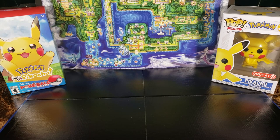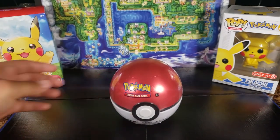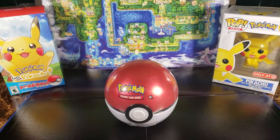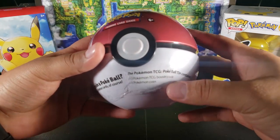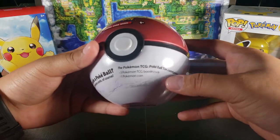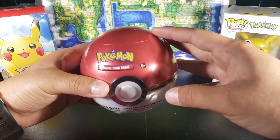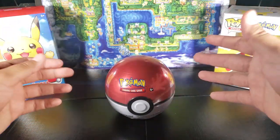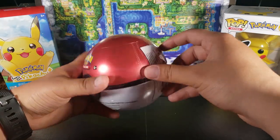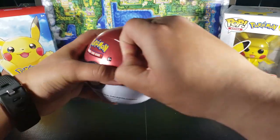What is going on guys, my name is Fusions and today I'm opening up a Pokéball. So let's see what's inside. The Pokéball says that it has three Pokémon TCG booster packs and one Pokémon coin. I know I haven't opened any Pokémon-related things on the channel, but I kind of want to start doing that, and this is how I'm going to start. So let's just open this up and see.